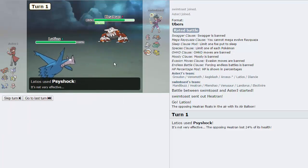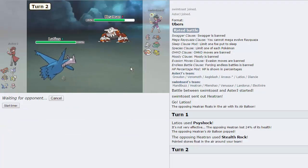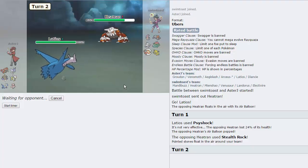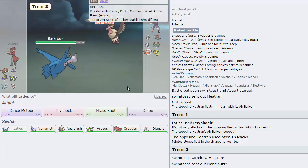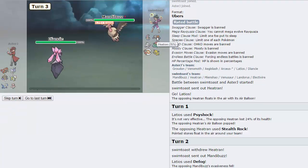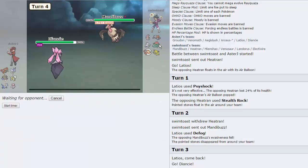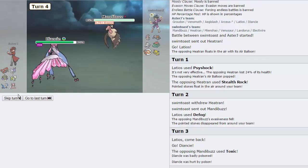That does a nice 24%, he's gonna get up Stealth Rocks, and I'm actually just gonna Defog these away immediately because I do not want these up right here. He might think we're mixed attacking with Earthquake, so he might want to switch out. He actually pulls a switch into Manabuzz — that's fine. We're gonna get off this Defog right here. We'll go straight into Diancy because we don't lose anything. His Heatran is now weakened. He's actually going to go straight for the Toxic, so maybe we did lose something there.